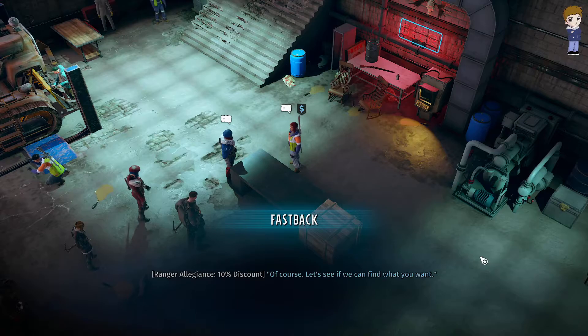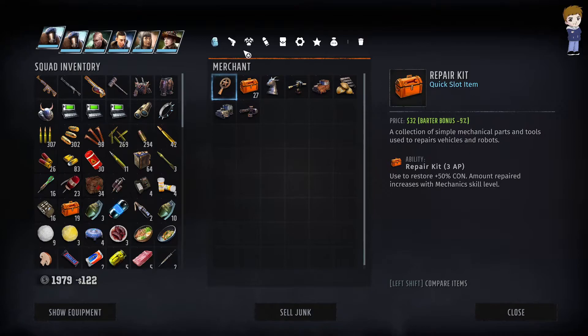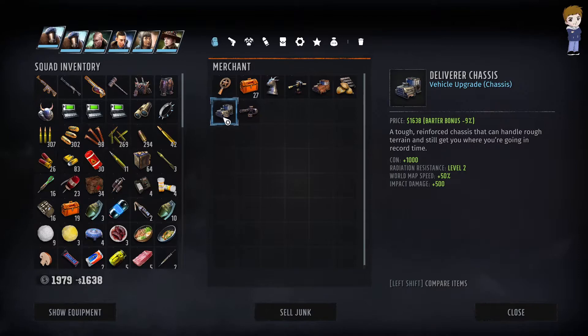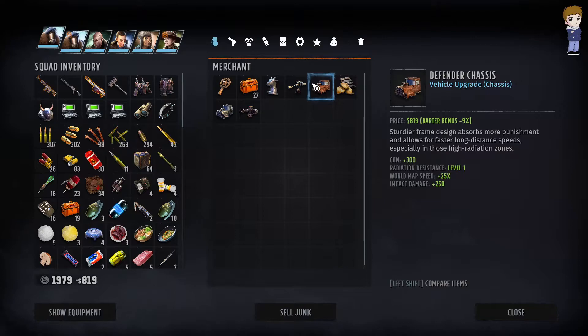Let's see if we can find what we want. There's a container here. He's level one defender class, delivery class, world map speed, impact damage. Do I get hurt when I run over... Rhino Cannon, 10 times 30. Which is stronger? Rockets.